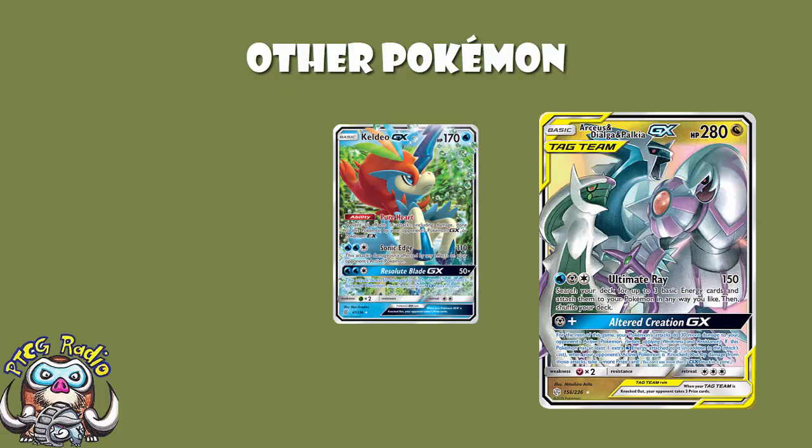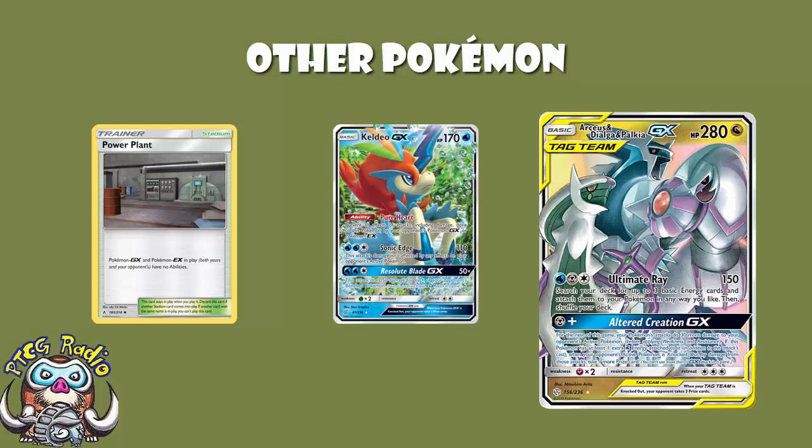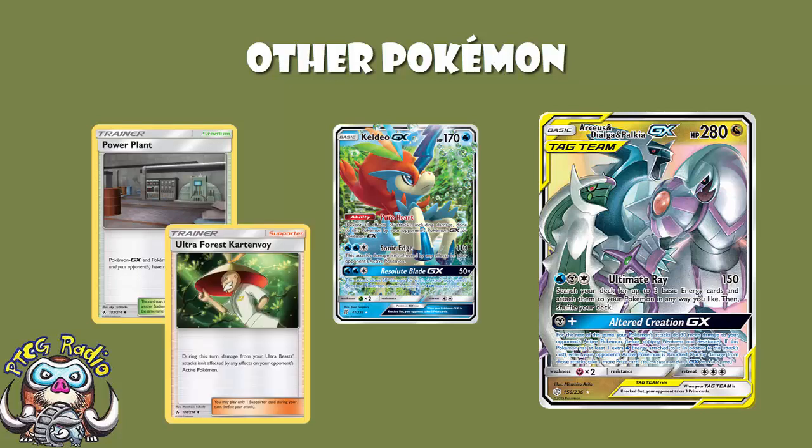Now it's also hitting a really good weakness against Fire Pokémon, and some decks just will not be able to deal with it. But then people can just play Power Plant, and you can see Ultra Forest Kartenvoy played by Ultrambeats. People generally have ways around Keldeo, but that doesn't mean it's not a really good card that cannot do a lot of damage in the right hands.